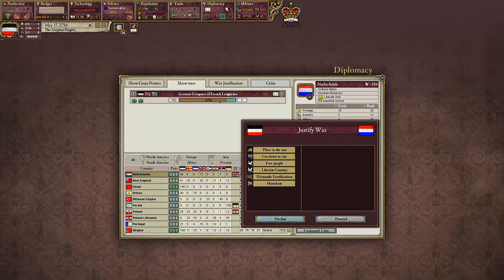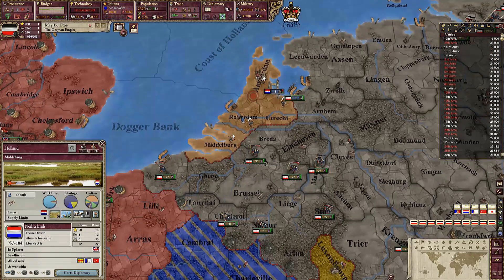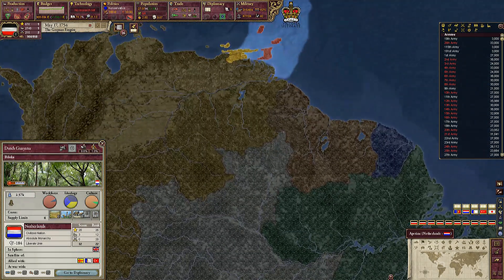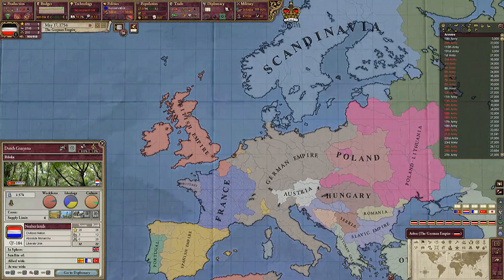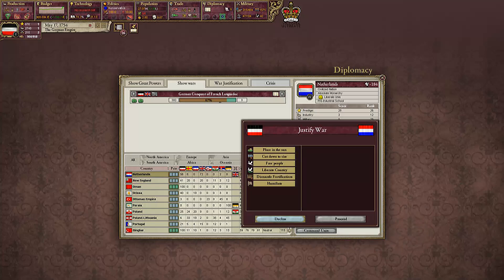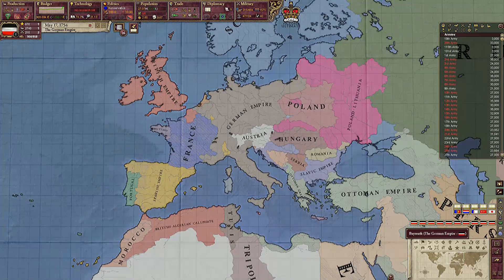So Netherlands, you're next my friend. Oh no, you've gotta be kidding me — I have to take one of your places in the sun before I can take you. So there's no chance of conquering you yet. That's not great. Maybe I'll just let you live for a bit.